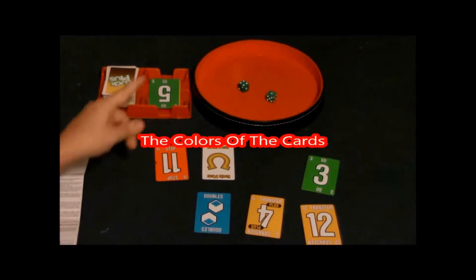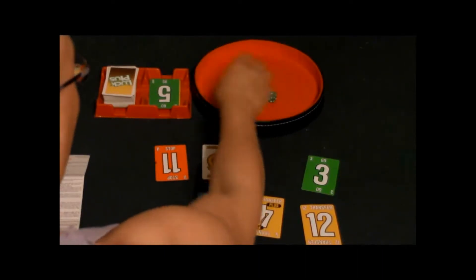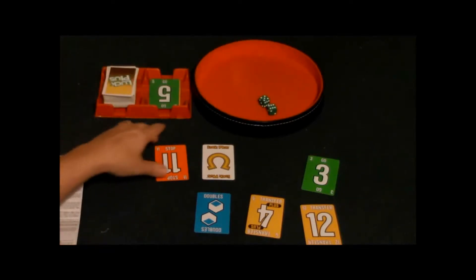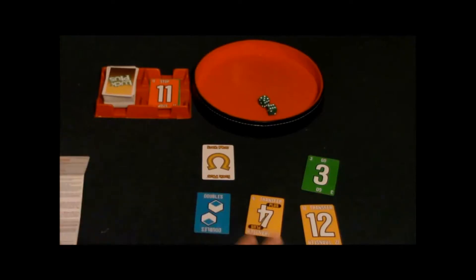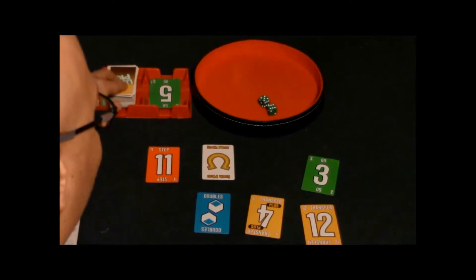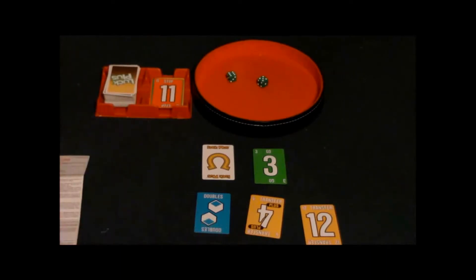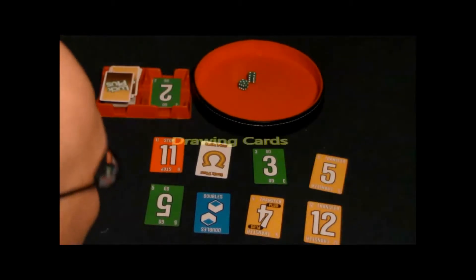An interesting thing about this game is the card color. As long as the card you play is green or yellow, you can roll the dice again. If you play a red card — for example a red eleven that says stop — your turn ends immediately. So if I play a green five, I get to roll again, but if I play a red stop card, my turn ends right there. Your turn also ends if you play the Luck Plus card.